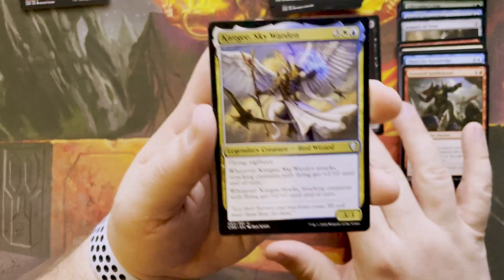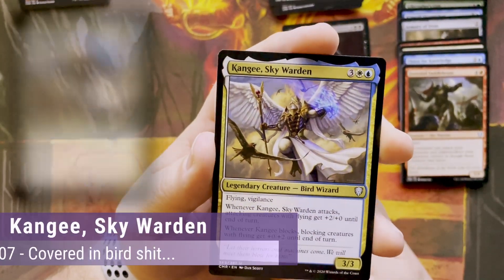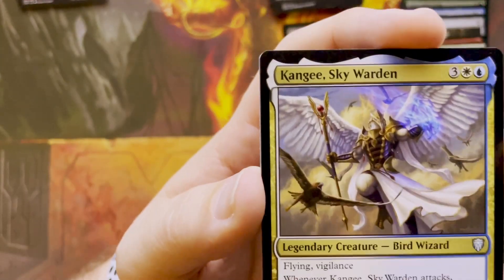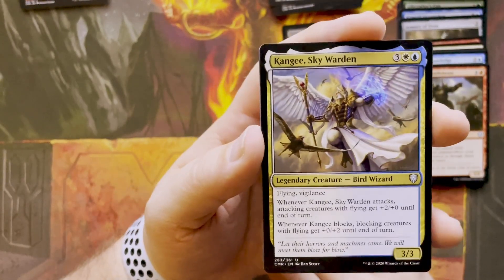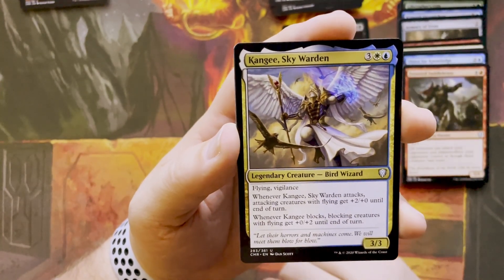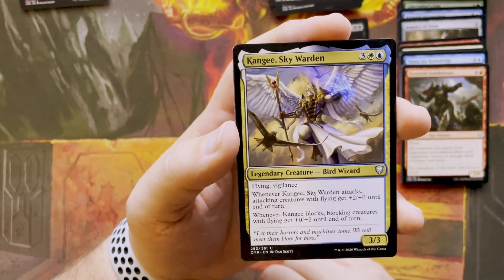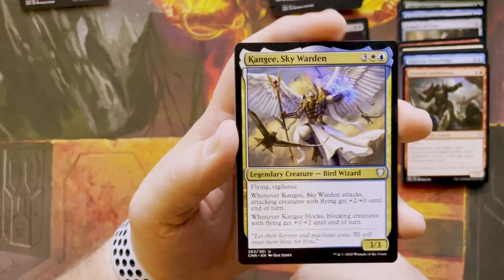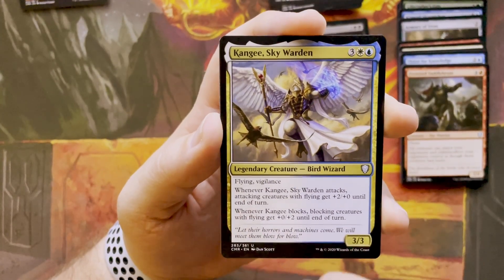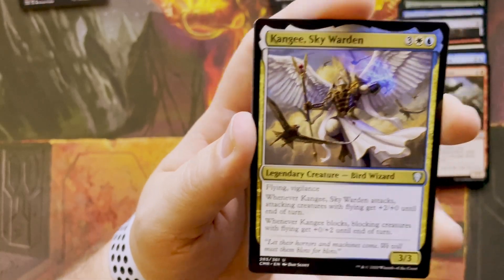I got a Legendary without partner — Kangee, Sky Warden. Three white and blue, flying vigilance. Whenever Kangee attacks, attacking creatures with flying get +2/+0. Whenever Kangee blocks, blocking creatures with flying get +0/+2 until end of turn. So they're little angry birds, I guess.